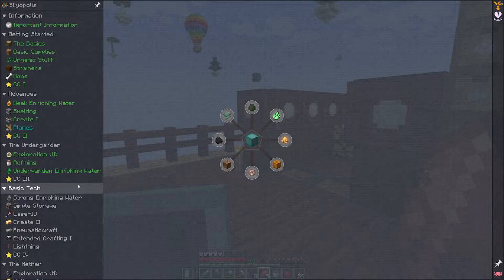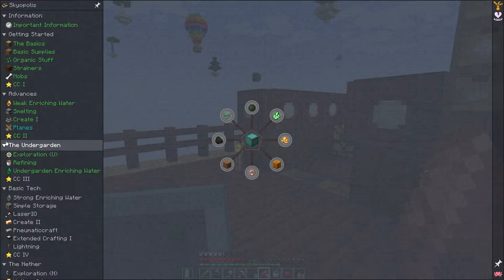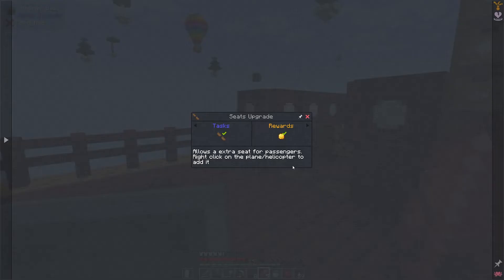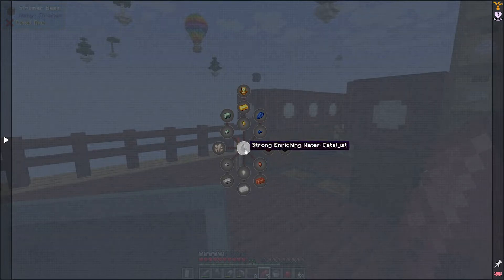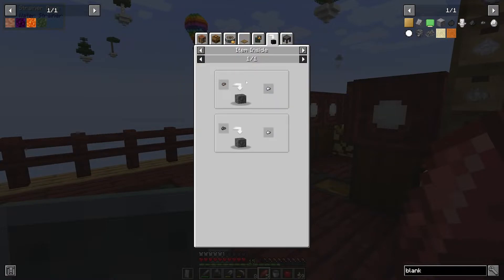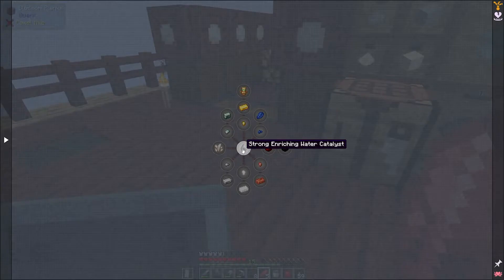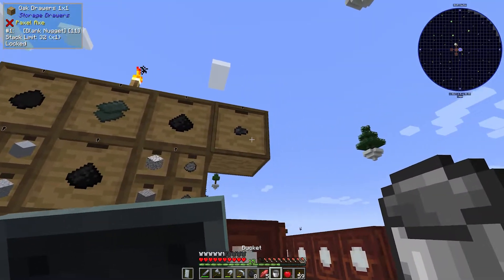We've completed the exploration, refining, and undergarden enriching water sections. CC3 is just gathering lots of resources — and we get a diamond block reward. Before moving on, I want to do the plains quest we skipped due to lacking iron. I got a phantom membrane and already added it to the helicopter. The only missing piece needs iron. To get iron, you make strong enriching water and then process clogrum nuggets or blank nuggets to get iron nuggets.